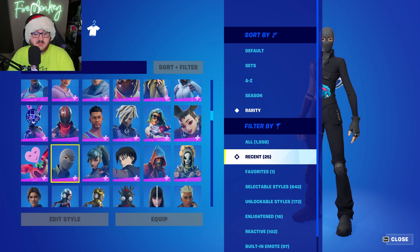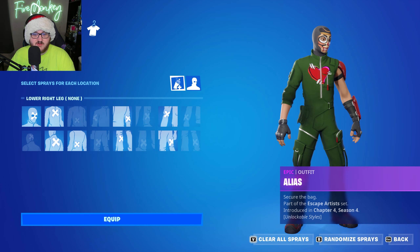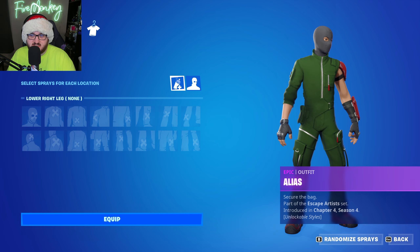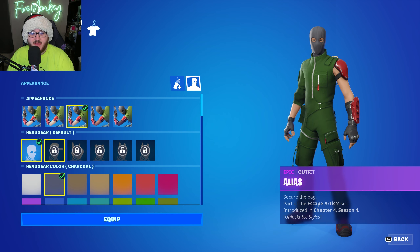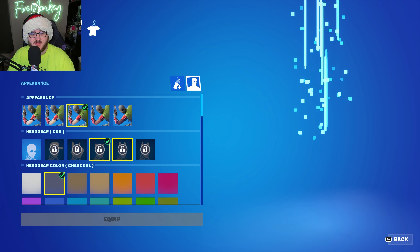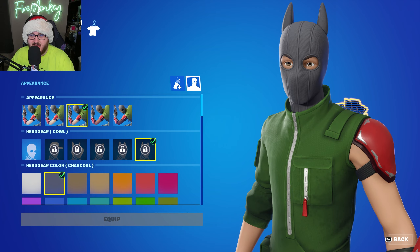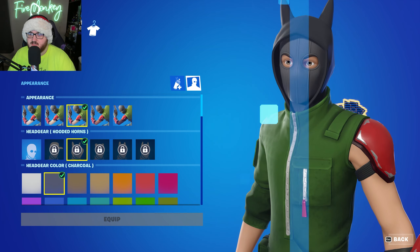And then if we go over to the other skin — Elias — and look at those variants, we have the cap, the hooded horns (slightly different but still there), the cub ones, the perked ones, and then cowl, which is like the hooded horns just without the hood.